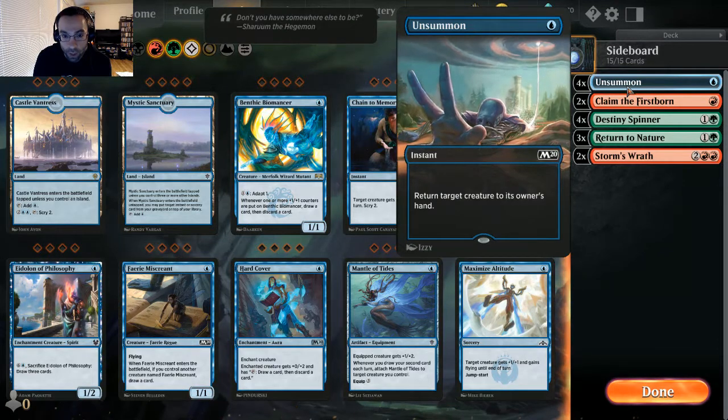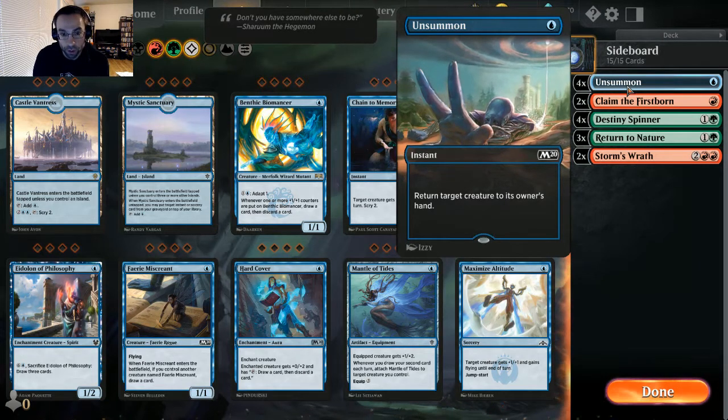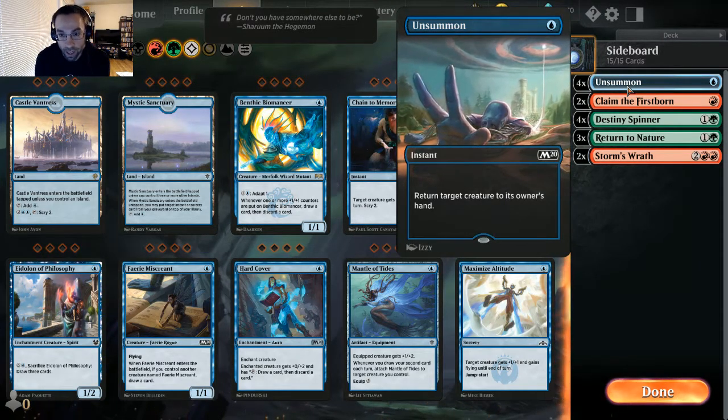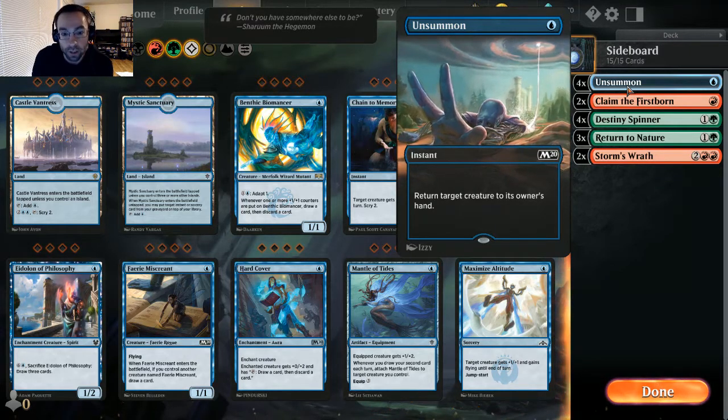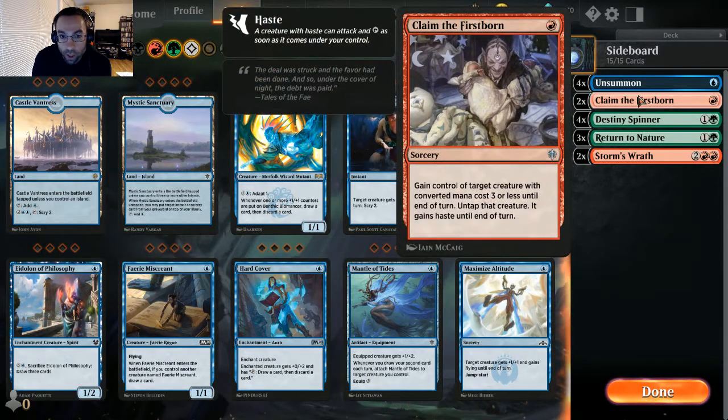We've got four Unsummons, which can be used on our opponents or our own creatures. Especially if they have a sweeper, we can target our Beam Splitter Mage to bounce it back to our hand plus another creature and just save some of our attackers.